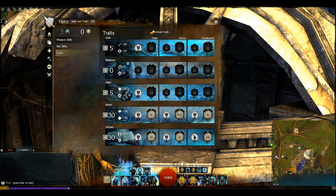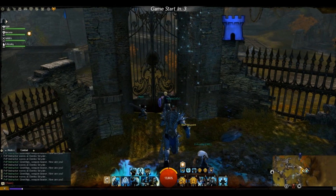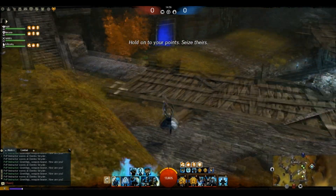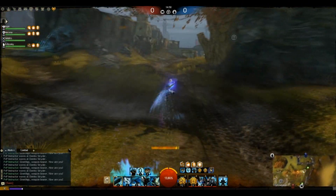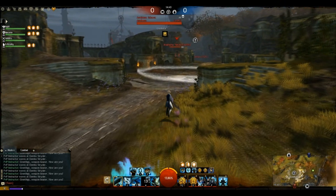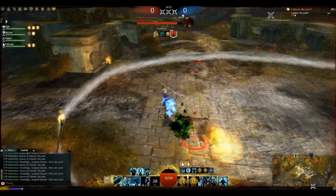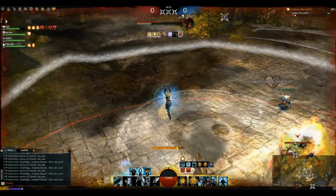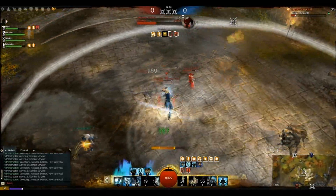So we're about to get into the start of the match on Legacy of the Foefire, playing for the blue team. You can see us grabbing a swiftness boon from a teammate — good practice, as swiftness stacks in duration so everyone travels faster for longer. We're engaging on the central point, pulling players in to stop them getting off an initial burst. Popping skill 5 right at the beginning is a good move to stop burst damage. We've got a necromancer and an engineer to fight against, and skill 4 is a great gap closer on the greatsword.